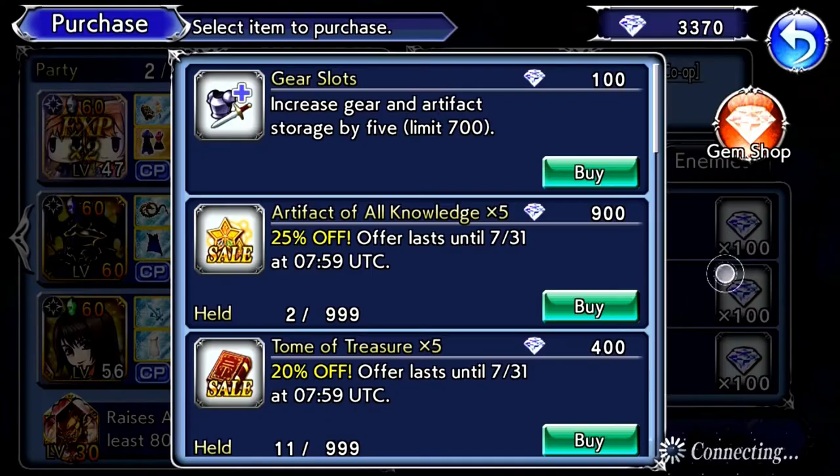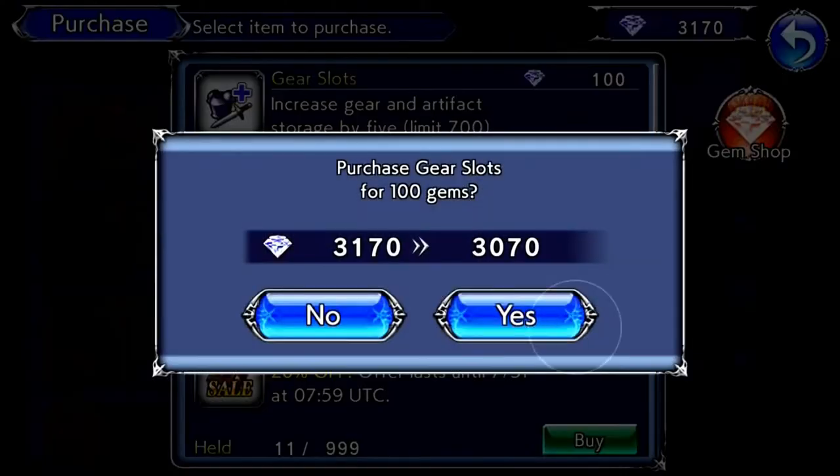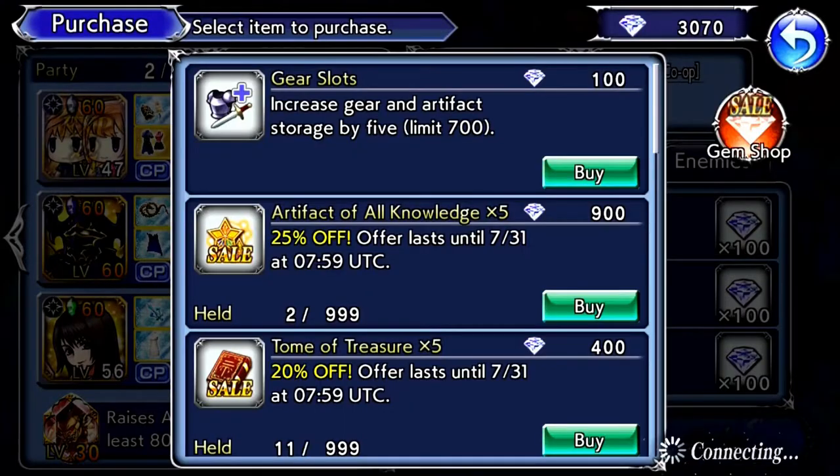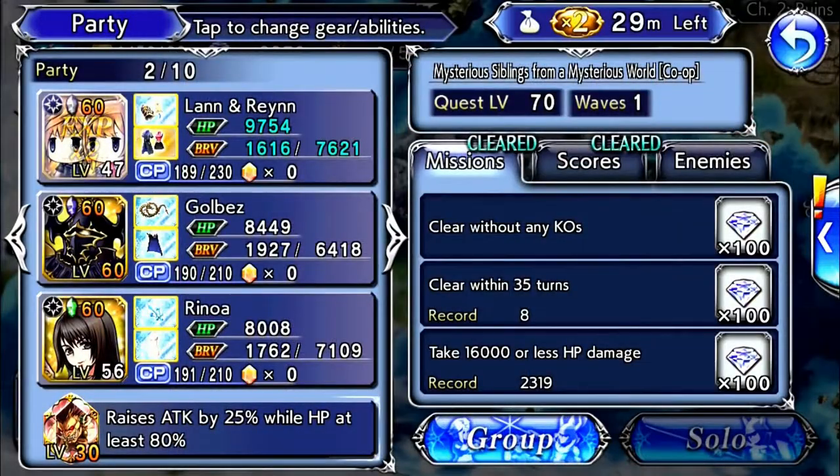So their first attack contains Lightning and Earth damage and it splits the damage across targets until you get its 15 CP passive, which makes it give total damage to all of the targets — meaning it no longer splits like it used to, just like their second attack which we're going to talk about next.